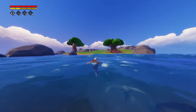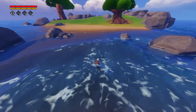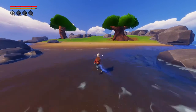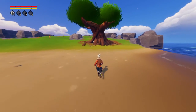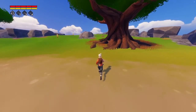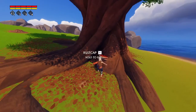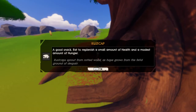You go underwater - oh, you can't go underwater, that would be cool. Okay, we're swimming over here. I'm gonna see if we can get anything on this island. Oh, it looks like there's a mushroom on that tree - I wonder if I can eat that for health. Rust cap - I'll eat it. It says eat to replenish a small amount of health and a modest amount of hunger.